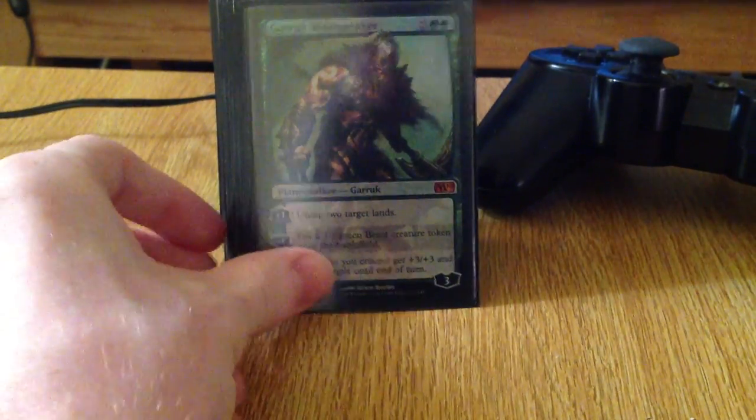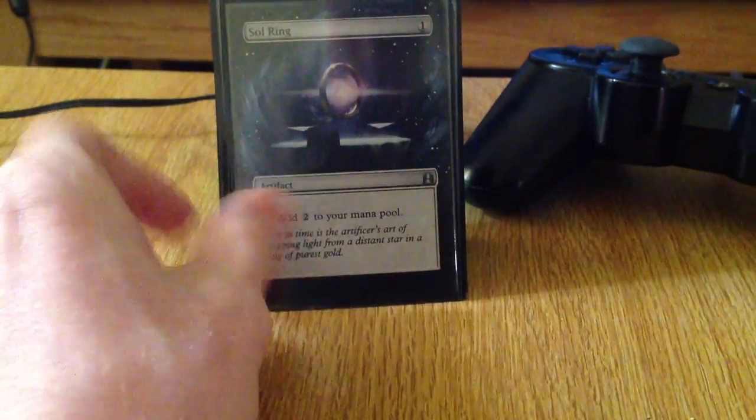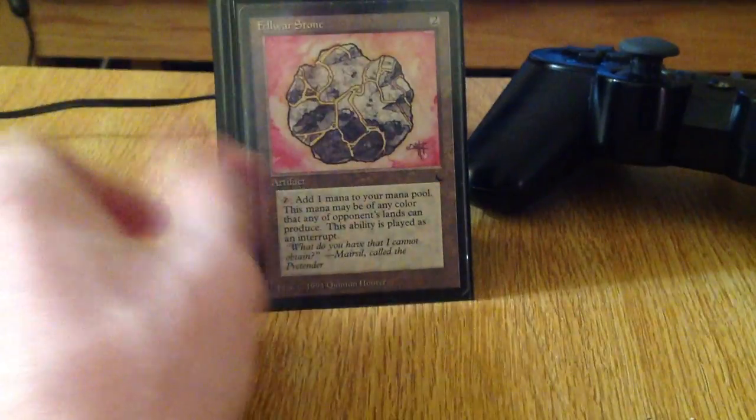In the Planeswalkers, we have Garruk Wildspeaker, Jace, and Tamiyo. And then for Artifact Mana, I got Sol Ring, Fellwar Stone, Ingot, Lantern, and Lotus.